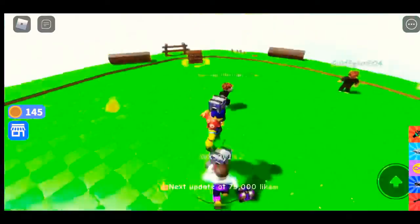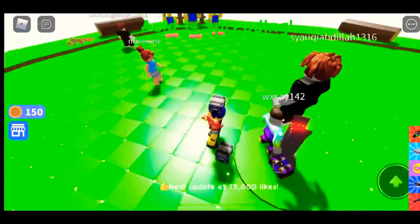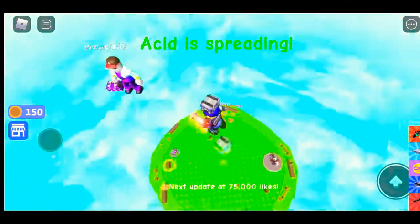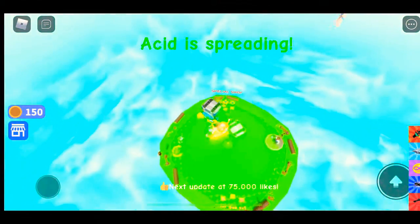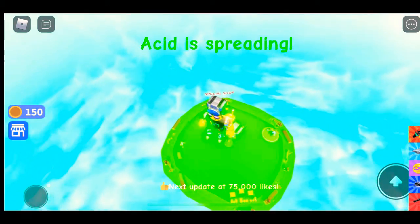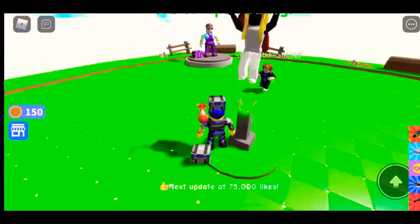I'm just gonna stand here — yeah, I think this is safe. You stand on the button, it's a safe spot. Acid is spreading, but if you stand on the button in the middle you're safe — the acid won't get to you. Or just stand on the edges where the acid won't go.